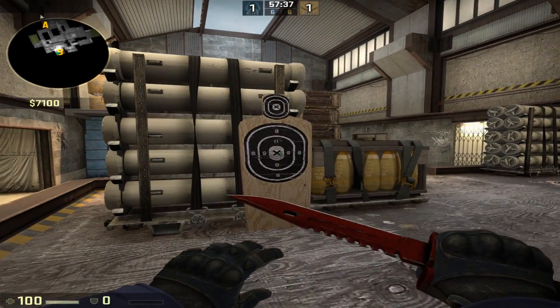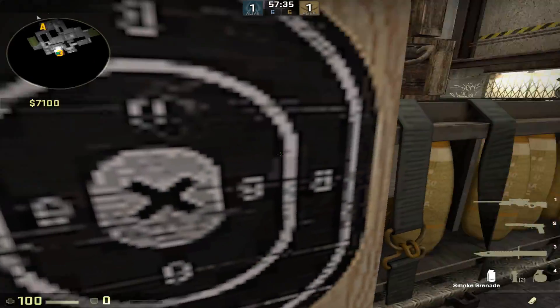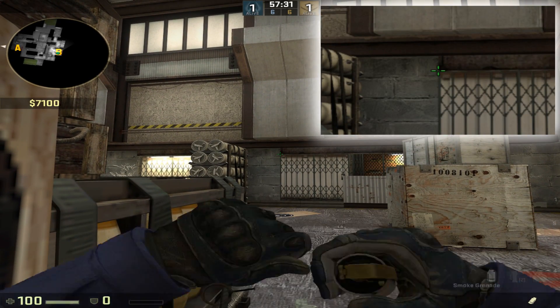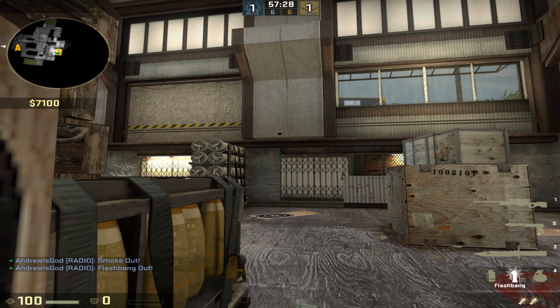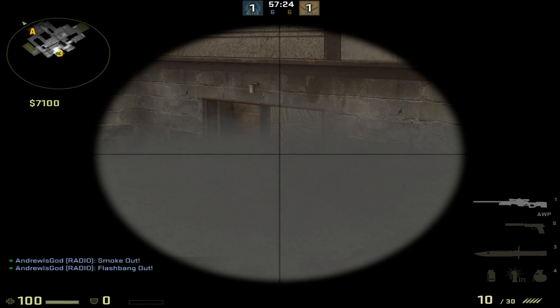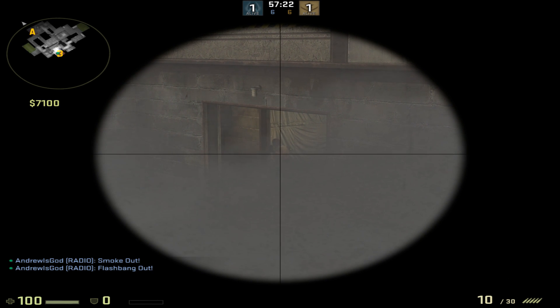At number 4 we have my favourite one way on Cache. You're going to come to this spot and aim at the middle of the X, aiming just at the top of this fence here and left click throw. I like to follow this up with a flash because it explodes inside the smoke. Then I climb on top of the box and you can clearly see over at anyone trying to come into B.